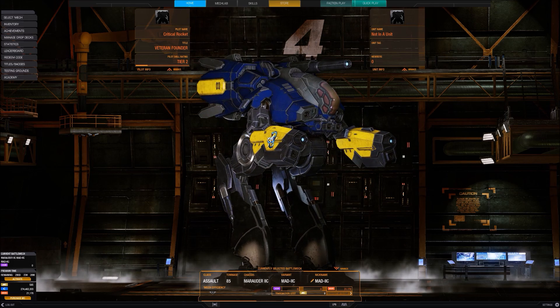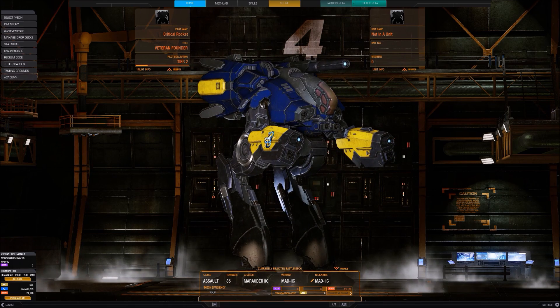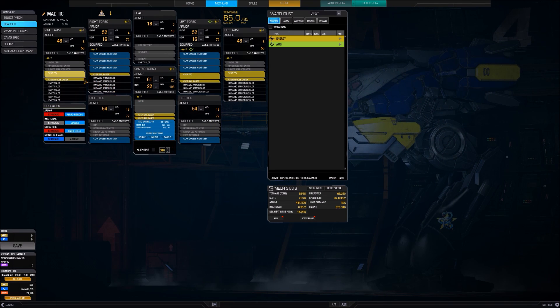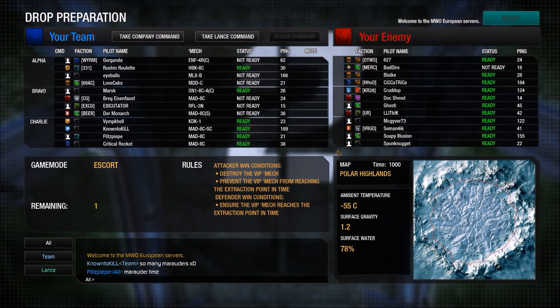Hello everybody and welcome to Critical Rocket with a new mech video! Today we're kicking off with the December 13th patch that added the Marauder 2C in all of its newly redesigned glory — not the original Victor Musical Industries version. It's an 85-tonne assault mech that is the clan variant of the classic Marauder, which is a 75-tonne heavy, so an extra 10 tons on top.